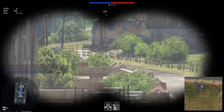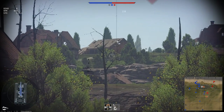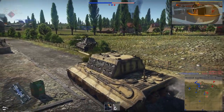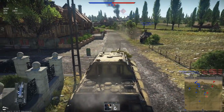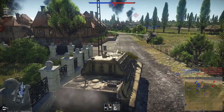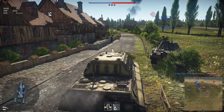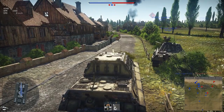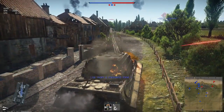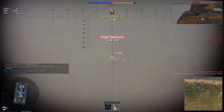Hit this tank from the front and it's a beast. The hull armor to the front is 150mm, 80 to the side, and 80 to the rear. The upper glacis when sloped is 215 millimeters of armor. The lower glacis is 175 from the front — so the lower glacis is your weak point, it's actually 100mm standard thickness but sloped to 175. Also your machine gun port can get hit.